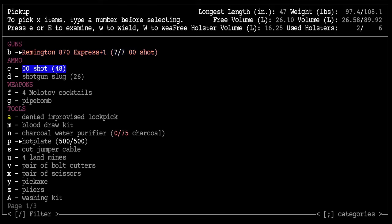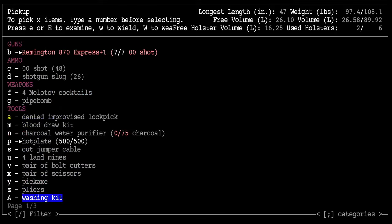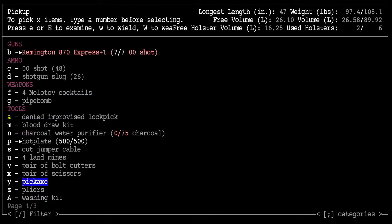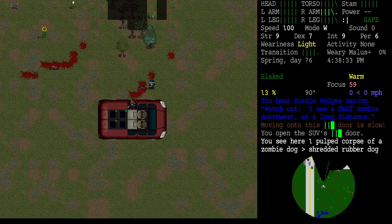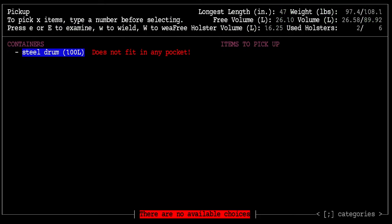This is where I keep my useful stuff — cash cards. I'm glad I brought those because we're going to go try to buy gasoline. And my spare weapons and tools, which I thought included the arc welder but it may not. No, apparently not. I brought the welding wire and the jerry cans though.